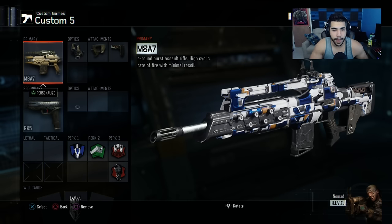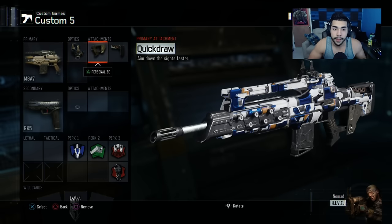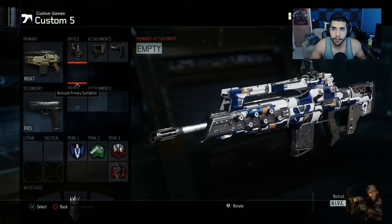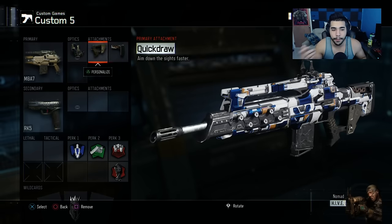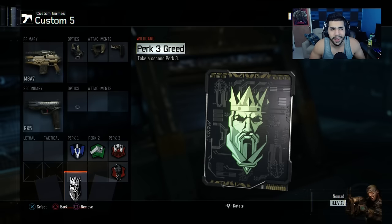For my AR class I'm gonna have two similar classes. I use Reflex in S&D a lot lately — before I used ELO, but one thing I noticed is Reflex helps me more in S&D. I'm gonna keep trying it out but it's been working for me. I got Quick Draw — some people like to use Long Barrel over Quick Draw, but I'm starting to get used to these three attachments. Long Barrel can be a little game changer on maps like Fringe or Infection.